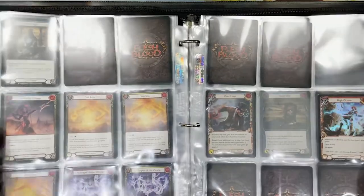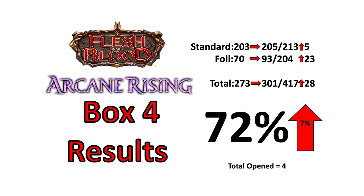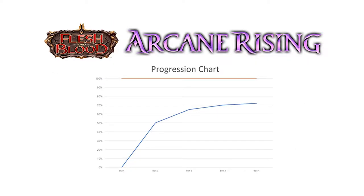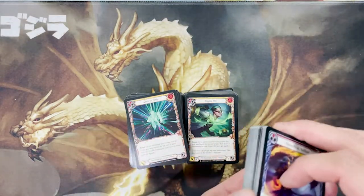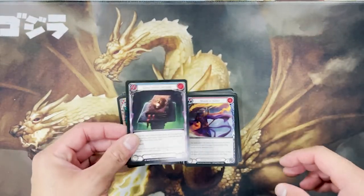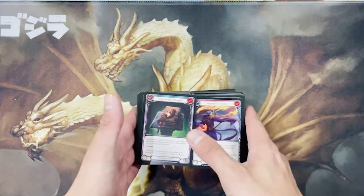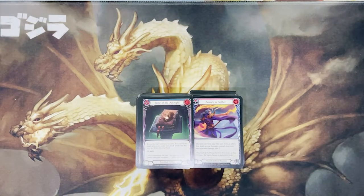I'm super happy with the outcome for this box. For progression: after four boxes — one full case — I'm up to 74% completion on my non-foil set, only five cards short of a complete non-foil set. For the foil set I'm about 48%, almost halfway through. Very good, no duplicate rares, and a very enjoyable experience overall.